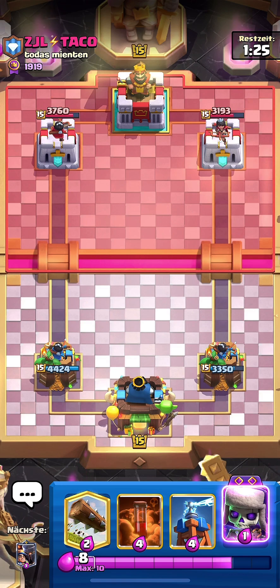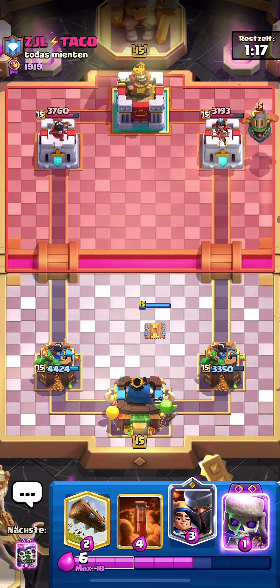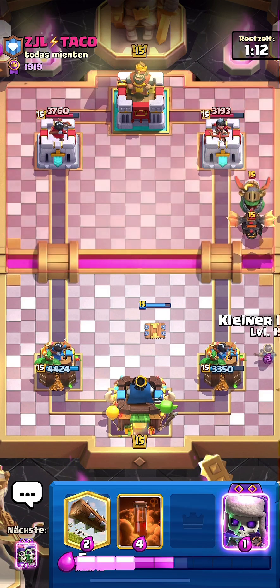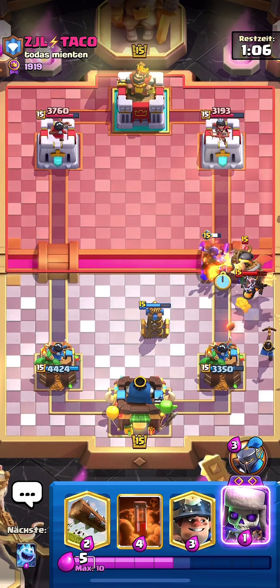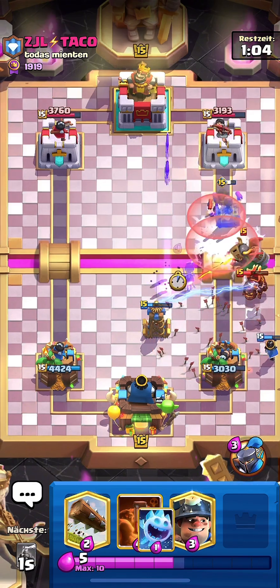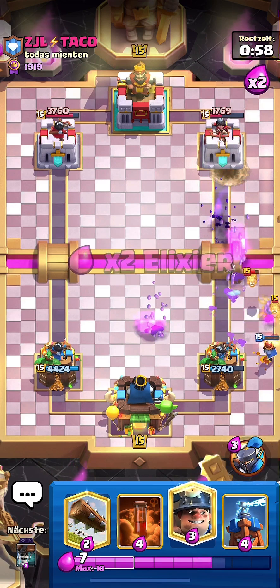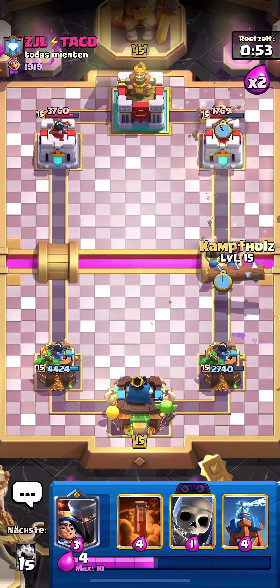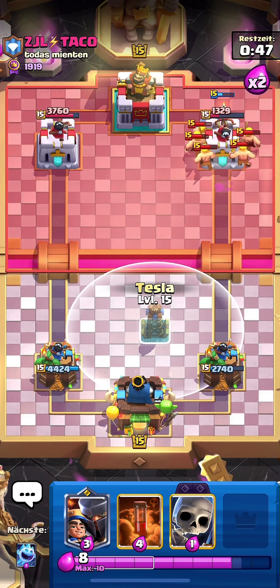Lava Miner is not as annoying as normal Lava Loon. I'll go Tesla. I can't punish him with Evo Skeletons — I can't make dual pressure without a Miner. He goes Lava Hound at the bridge — an average Lava Hound player just going Lava at the bridge. That's a Wall Breaker connection for me. I'll go Miner then Wall Breakers and Log to predict Barbs.